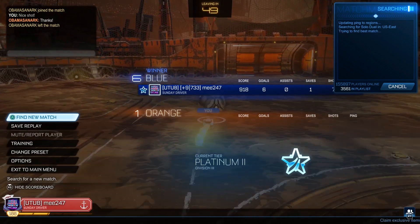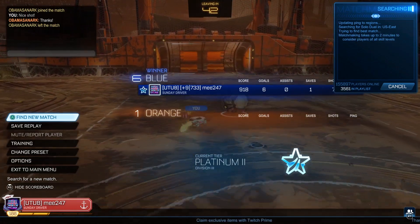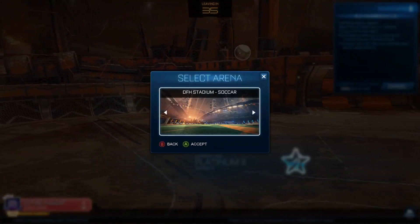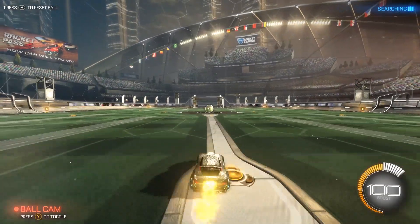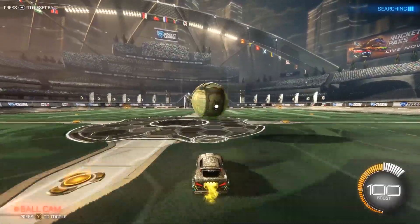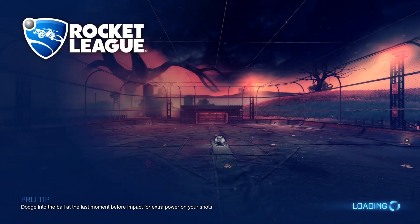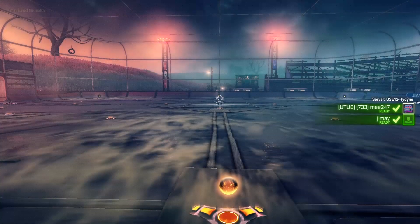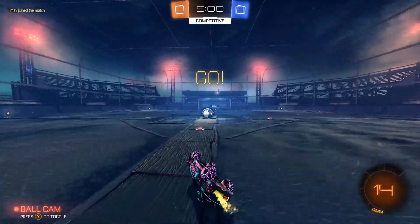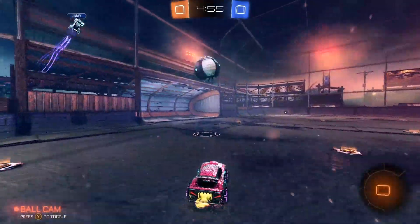Let's get right into the next one, start searching while we're searching. It's taking a second - we'll just go down to training and hit it around. Hopefully it finds a match quick. Get a double tap - can't quite get it, we'll just pop this one back up. All right, we found the next one. I like the map, I like the idea but I don't like these little particles.